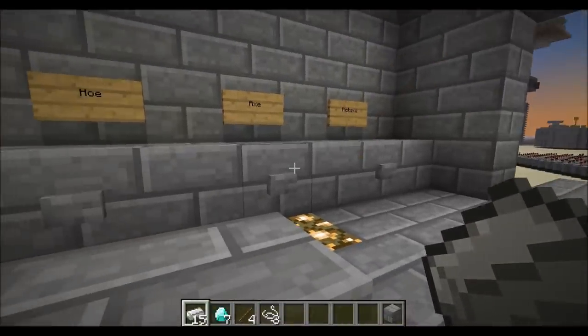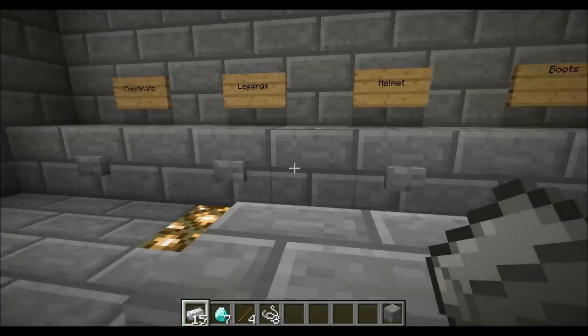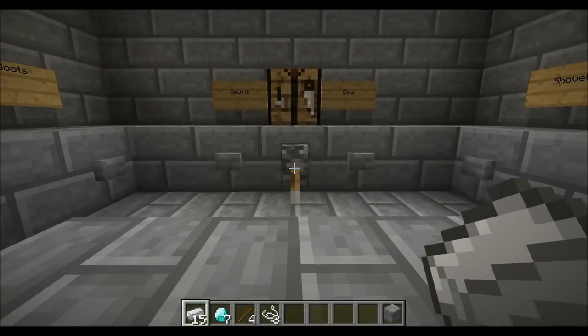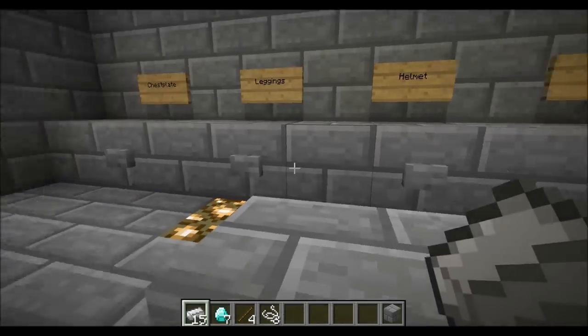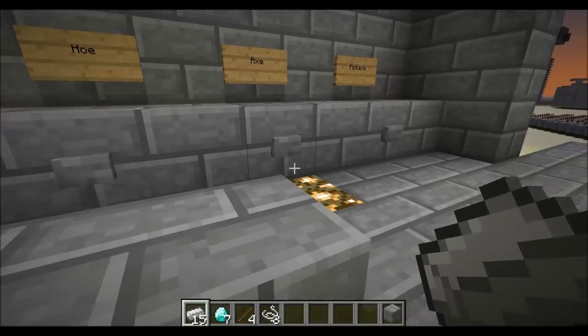Basically, you can choose from any button along the walls and just flip the lever down for diamond, up for iron. And you'll get the materials needed to craft each one of these.